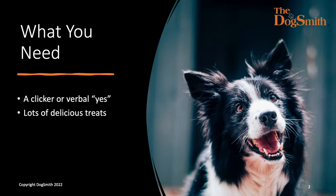To play this game you're going to need a clicker, or you can use a verbal 'yes' word instead. This is to mark the dog's correct response — to communicate with your dog that he or she is doing the right thing. Each click or 'yes' is going to be followed by a delicious treat, so you're going to need lots of treats.